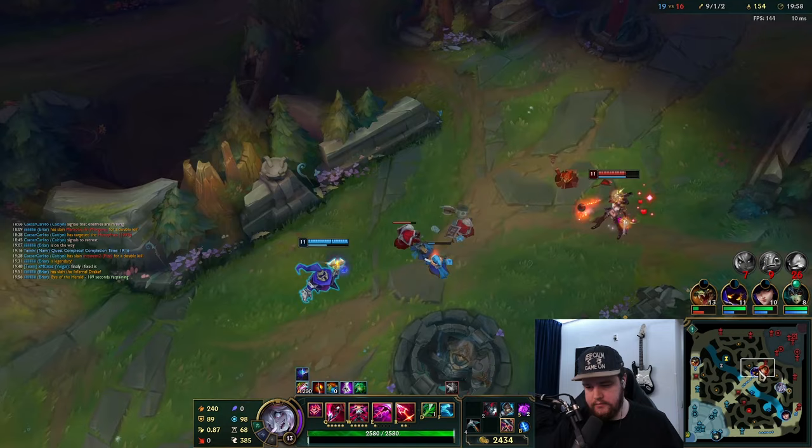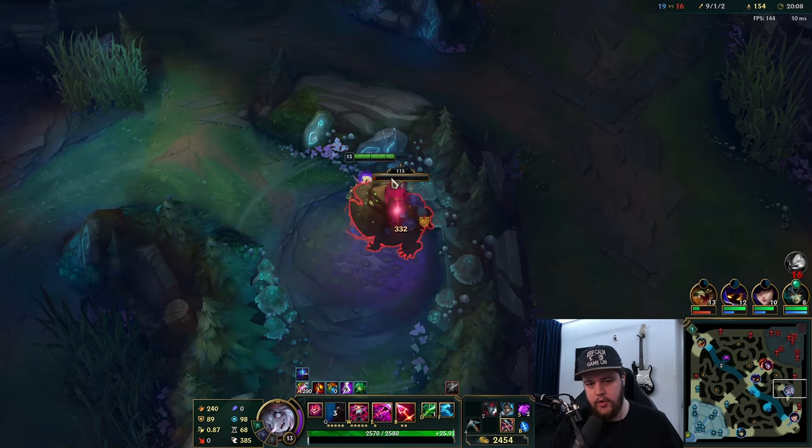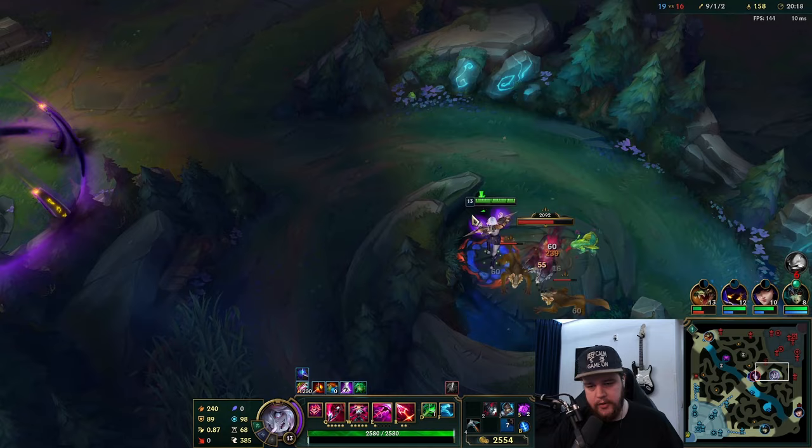Right here with Rift Herald: ideally if the mid turret is already dead, you want to use this Rift Herald on one of the base turrets if possible, because those turrets are worth 600 gold each in local turret gold. That is very very significant stuff - definitely something to be aware of. We're going to go mid because Morgana is going aggressive.